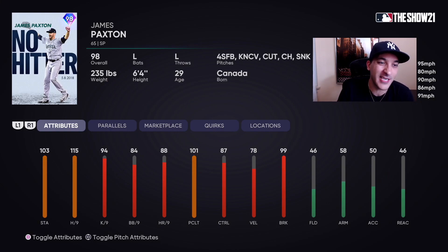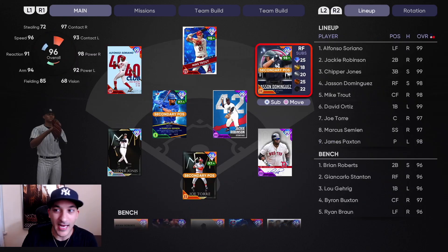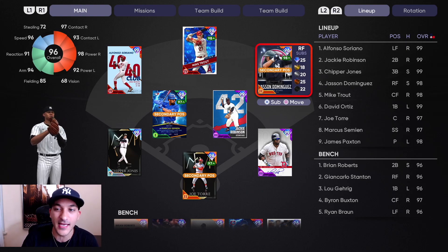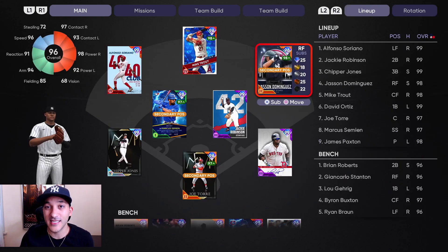Then we got the no-hitter James Paxton — looks like a really good card: 103 stamina, 115 hit per nine, 94 K per nine, 84 walk per nine. He has a 95 fastball, 80 knuckle curve, 90 cutter, 86 changeup, 91 sinker. This being our World Series game, we're hoping for a really good performance. I don't think I've used the same pitcher twice this season, so keep rotating in new pitchers. Overall lineup: Soriano, Jackie Robinson, Chipper, Dominguez batting fourth, with Trout, Ortiz, Tory, and Semian. Bench: Robert, Staten, Garrick Buxton, and Braun. Bullpen: Moe, Britain, Hoffman, Chapman, Lee Smith, Eckersley, Dibble, and Gossage — and our bullpen's fresh. World Series game, let's get it done.